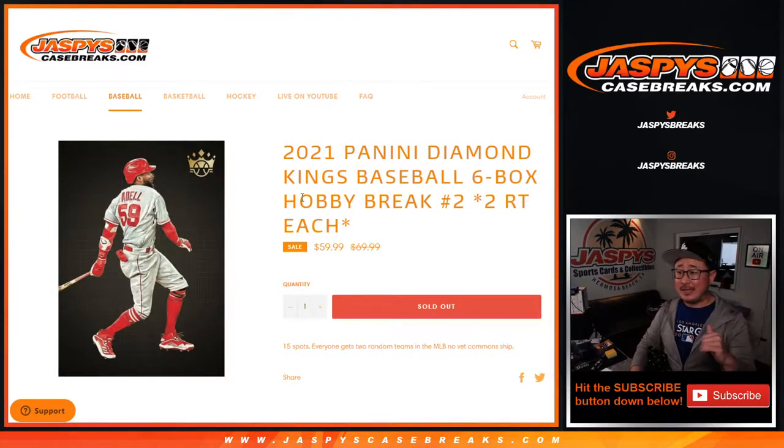Hi, everyone. Happy Saturday. I'm Joe for JaspiesCaseBreaks.com, and that is 2021 Panini Diamond Kings Baseball. Six box, random team break number two.